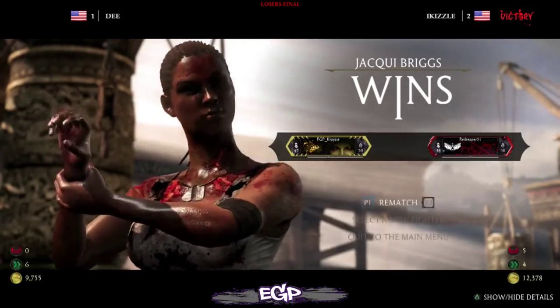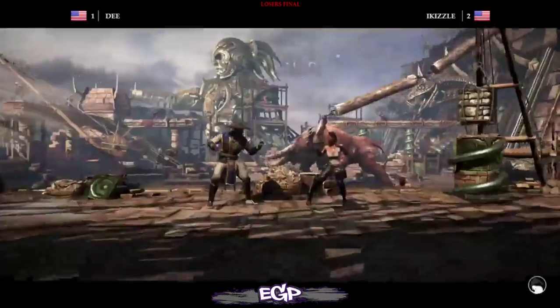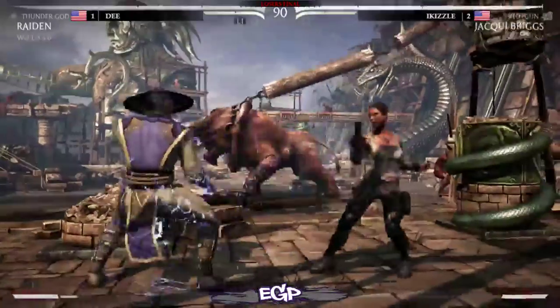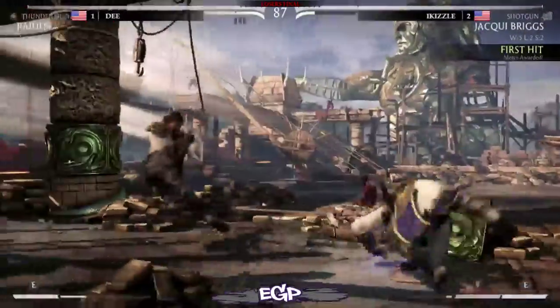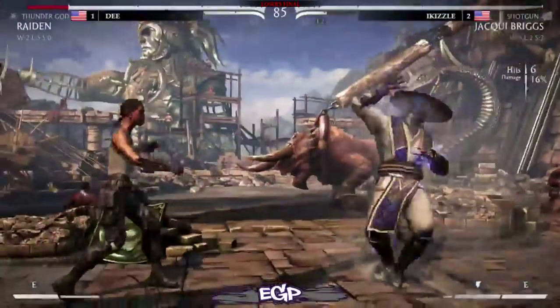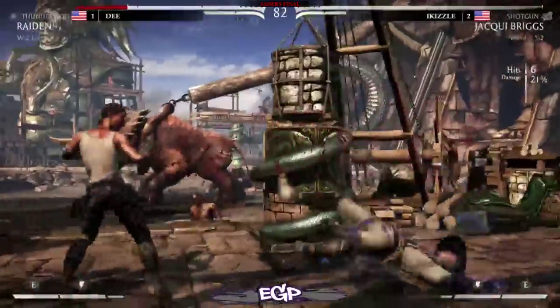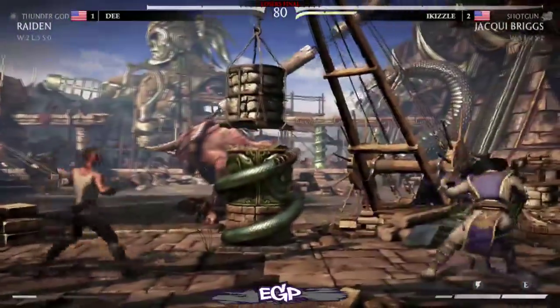Going into game four, looks like we're just going to see a rematch — staying on the Emperor's Courtyard. Not that the level matters too much. Gets hit by the second low of back-three-three.